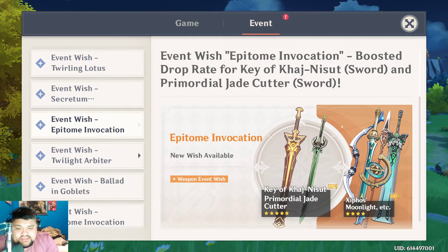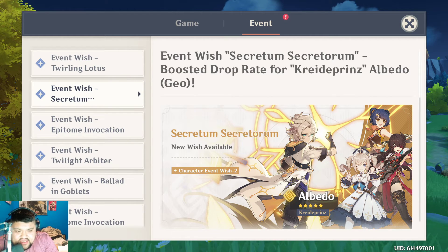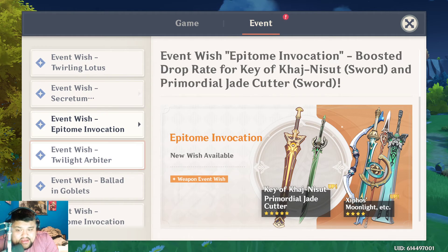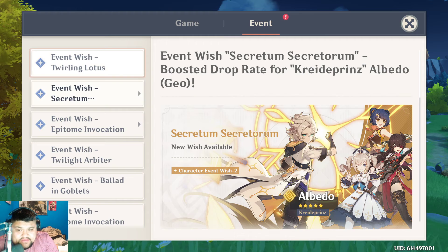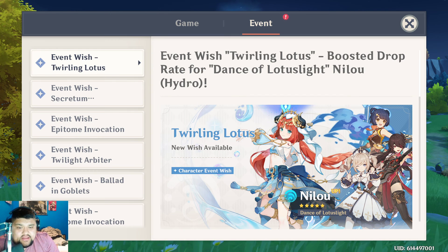That's pretty much it in a nutshell. If you're new and low on pity, I recommend trying to go for Zhongli and Venti because they are just absolutely amazing. If you get Barbara, you cry because the constellations aren't really there. That's pretty much my assessment on the event wishes. I recommend taking a look at the demo of Nilou, and with that all out of the way, I will see you all in the next livestream. Take care.